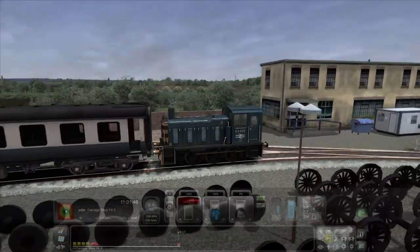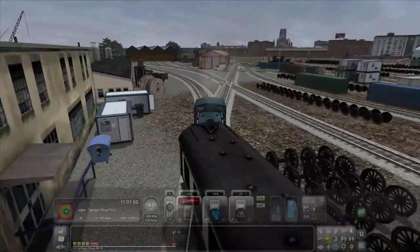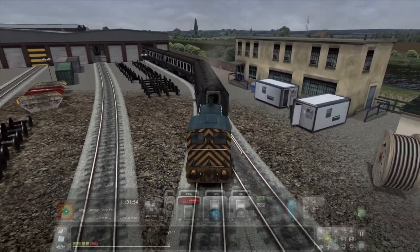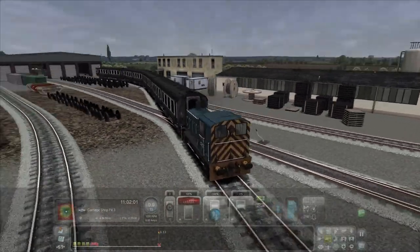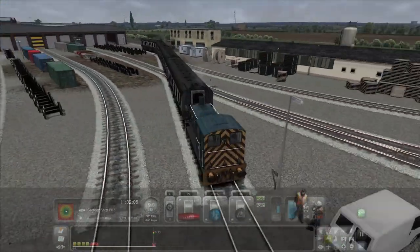This route is actually extremely cheap — it's only £5.99 and it actually includes a DLC, the European Local and Asset Pack which usually costs £12. So you're getting a lot in this, although it's only just the Doncaster Yard.